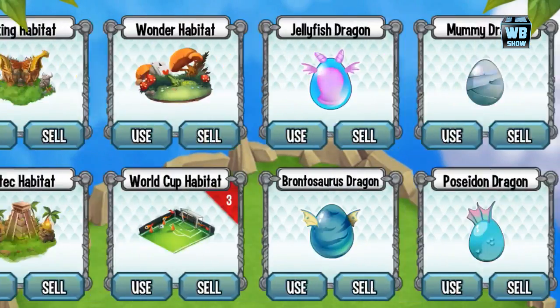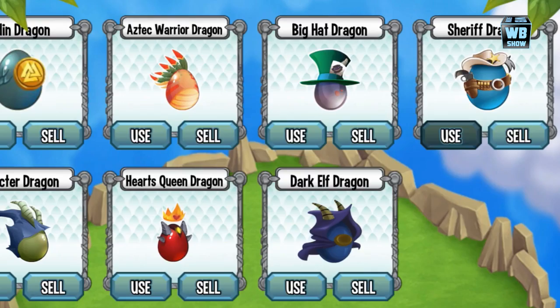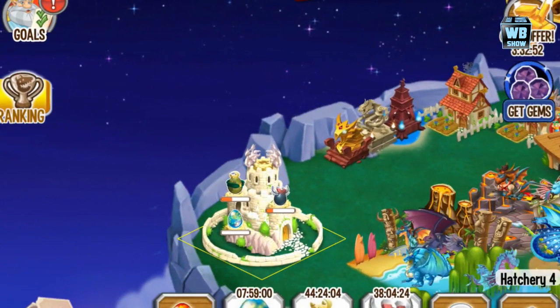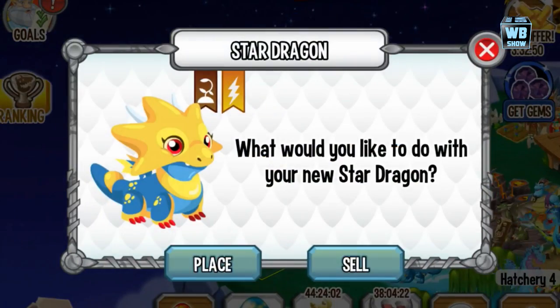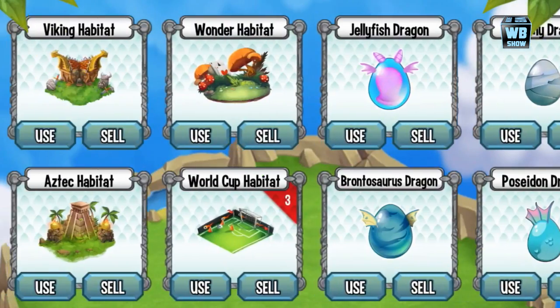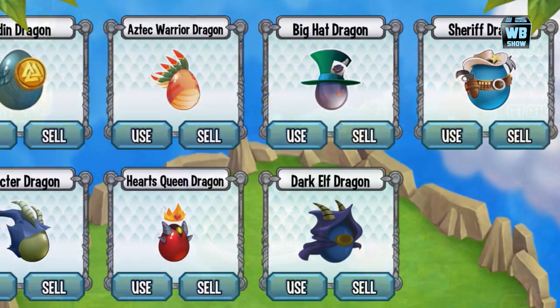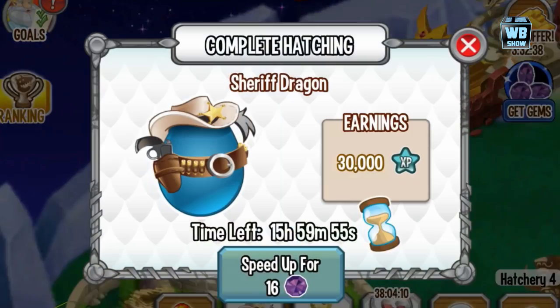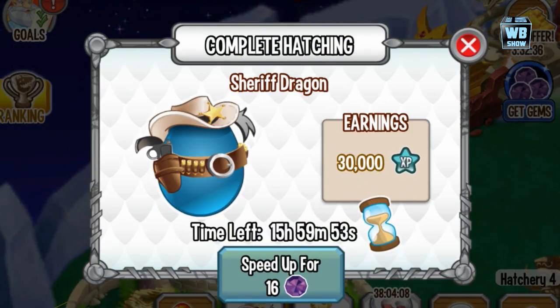We're gonna go into storage and put the sheriff dragon in — it's not available right away. We wasted some gems because they won't let you put it in if your nest is filled. 16 hours for the egg to hatch. It has a blue aqua type of egg with a strap, a pistol, some bullets, and then the sheriff's hat with a star.